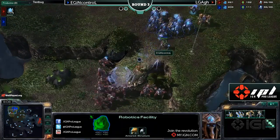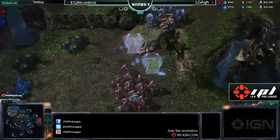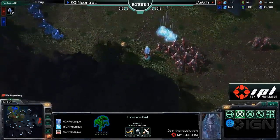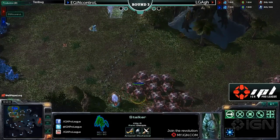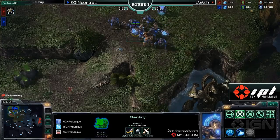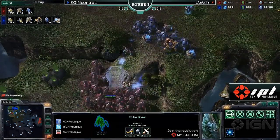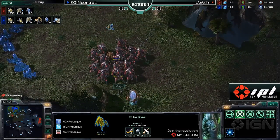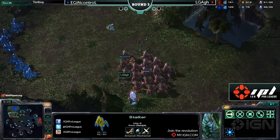A nice little bit of force field work there by In Control. He rains it down on the zealot, losing a zealot of his own in the process — not a big deal. ARG is driven away and the immortal is now on the field, so ARG is going to need a large group to deal with that. In Control's force field count isn't looking too great, but bear in mind that Blink is available. A very quick Blink there away from ARG — that reaction time that was flagging a little bit in game 2 seems to be coming back to him.